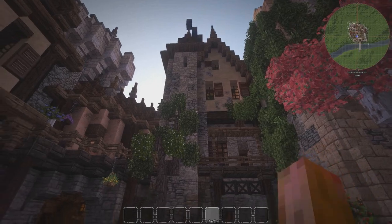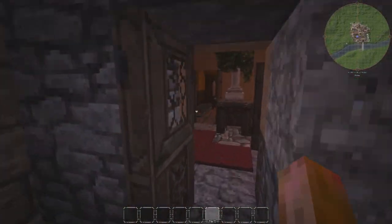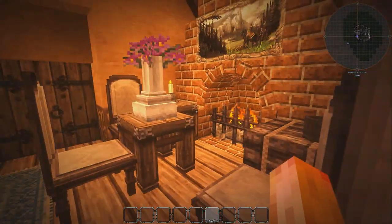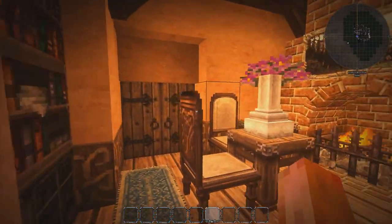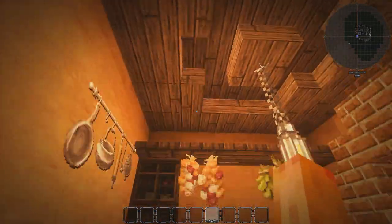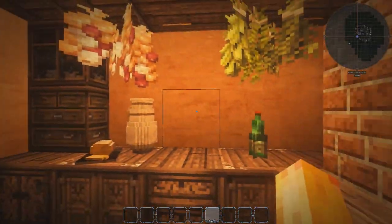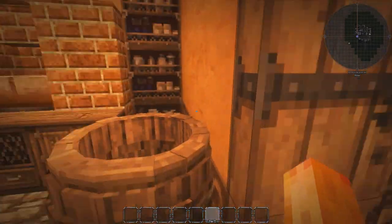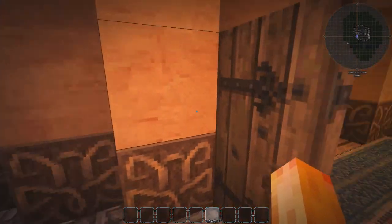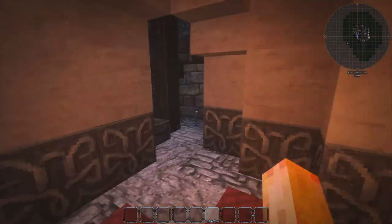The next building on the list is the residential area for most of the workers and residents of this castle. When you first come in here, there's a small fireplace, a small lounge area, and a small kitchen for the people living here with their families. There are no windows here because this is the back of the castle facing towards the enemy — windows would be a defensive weakness. So that wall covers that up.